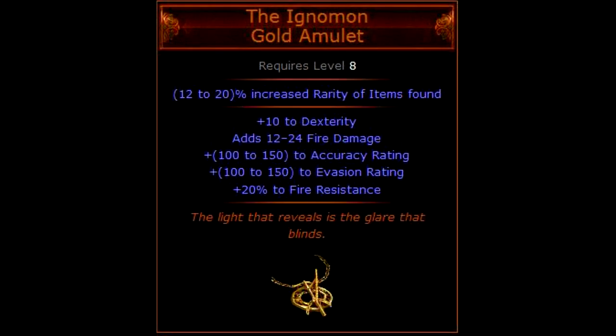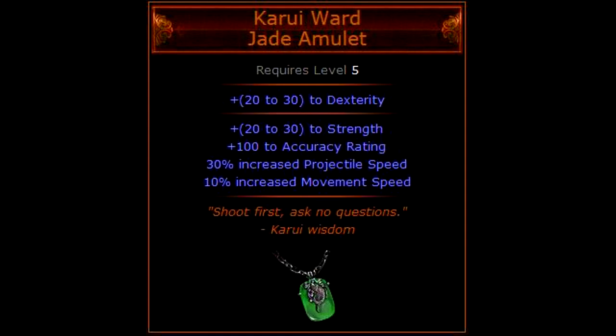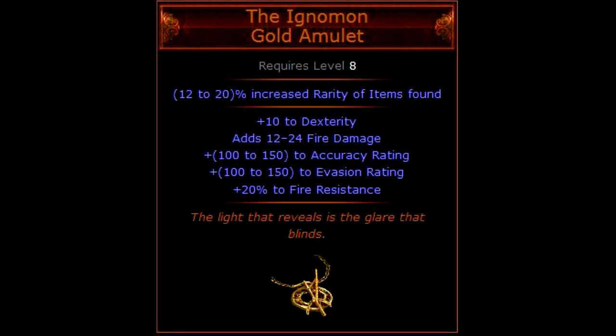The last amulet I'll recommend is the Ignomon. The Ignomon is great for any attack based character that wants more damage and some additional survivability. This amulet provides additional accuracy, evasion, fire resistance, and 12 to 24 additional fire damage which makes a notable difference at lower levels. This amulet requires you to be level 8 to equip it, and note that the 12 to 24 fire damage does not work with spells — it is added to your attacks only. As a guideline: pick Araku Tiki for most survivability early on, Karui Ward for movement speed and decent damage, and Ignomon for the highest damage increase for attack based characters. All three amulets can generally be bought for one alchemy orb.